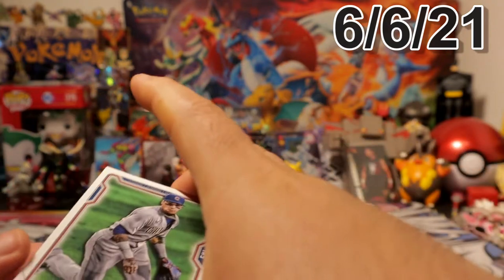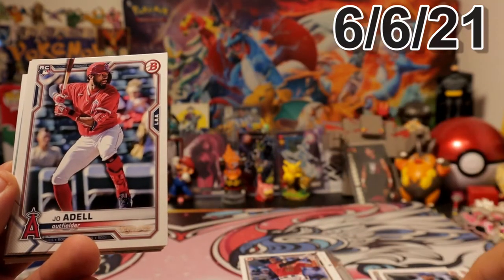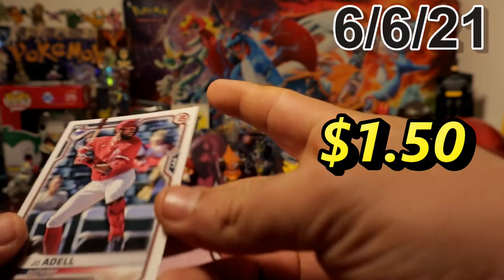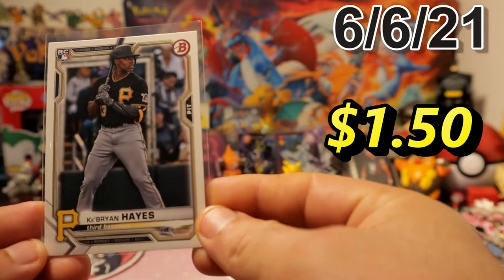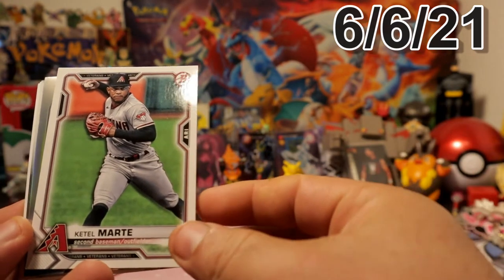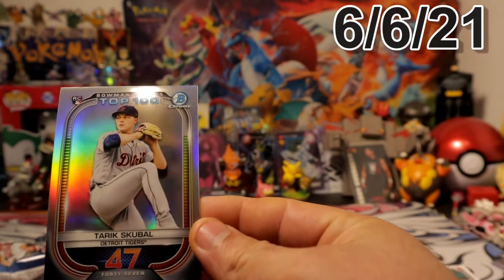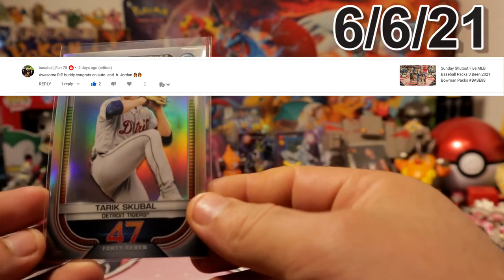Here we go. Javier Baez — hell yeah, that's a good one. Maifield, Joe Adell — hell yeah, let's go! This is a nice last pack for sure. And right after that we have Ryan Haynes for the Pirates as well. Pretty good rookies back to back. And then we have Spencer Howard rookie card, and then we have a Gerrit Cobb for the Detroit Tigers in the top 100 — he's number 47. Not bad, not bad — he's in the top 50.